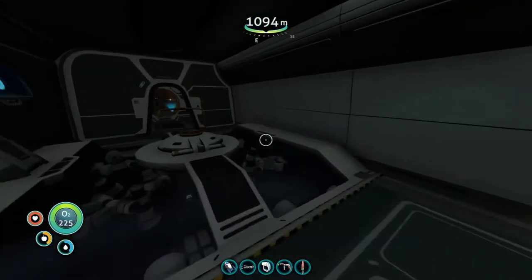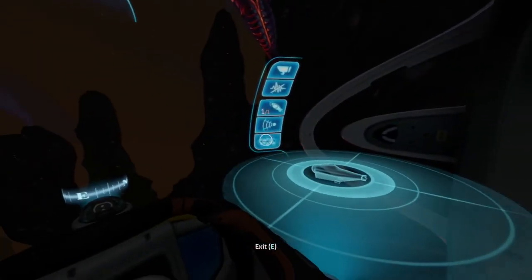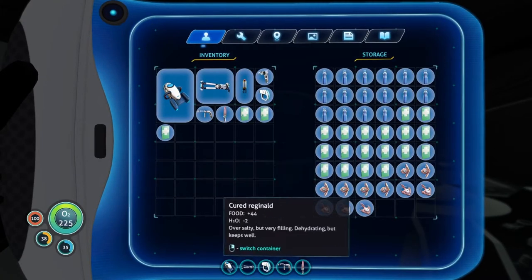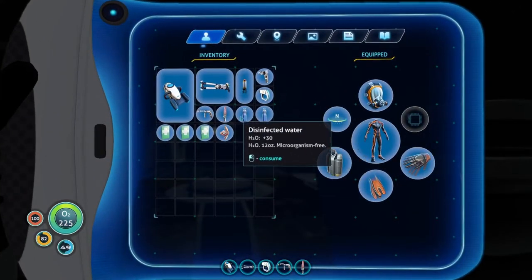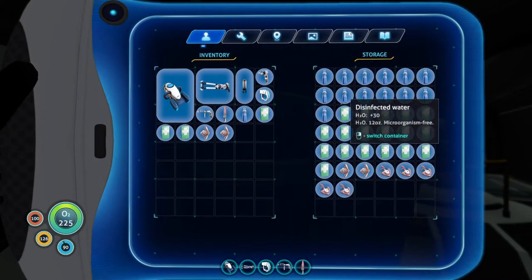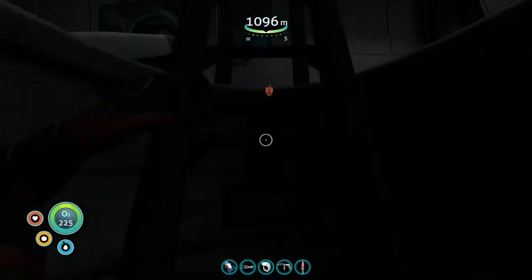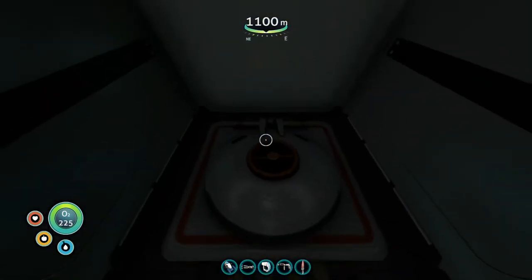We got the Mark III, so we can go as deep as we want to. We got a lot of food this time and it's cured, so it's going to last a lot longer. We got a lot of water. Let's bring two food, two water, four med kits, and we can explore that alien place. I might bring a tablet just in case there's a security door.